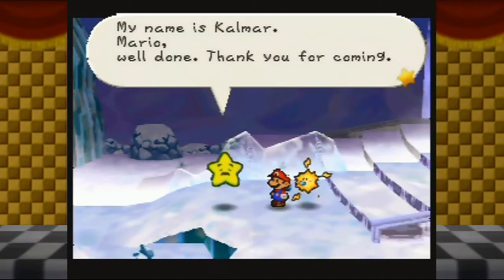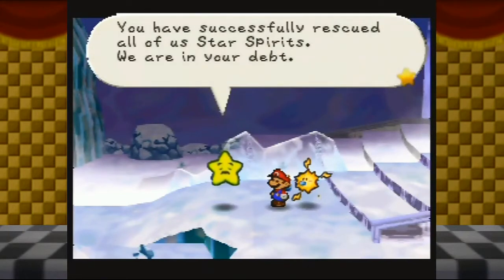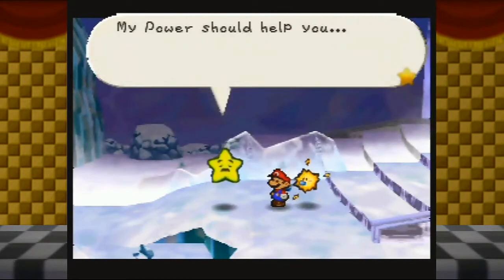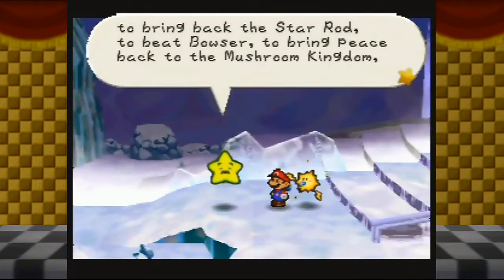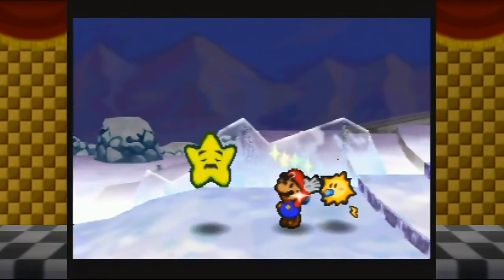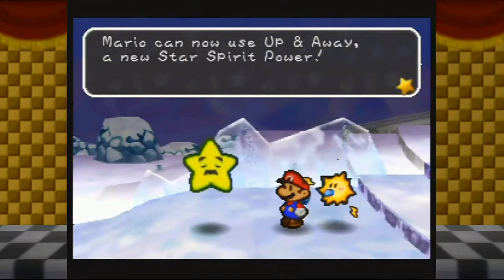'My name is Calmar, Mario. Well done - thank you for coming. You have successfully rescued all of us star spirits - we are in your debt. Now all that is left is for you to challenge Bowser. My power should help you to bring back the Star Rod, to beat Bowser, to bring peace back to the Mushroom Kingdom, and to save Princess Peach.' Mario's star turn goes up to seven - Mario can now use Up and Away, a new star spirit power.